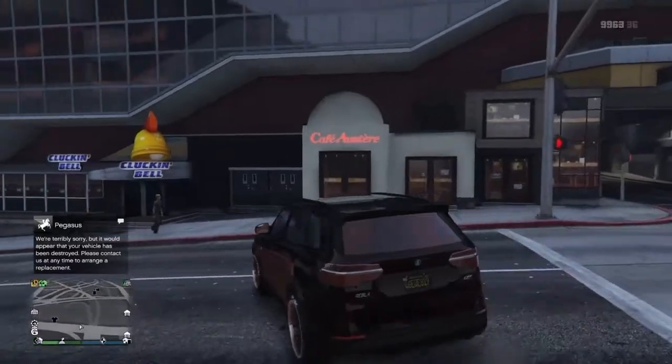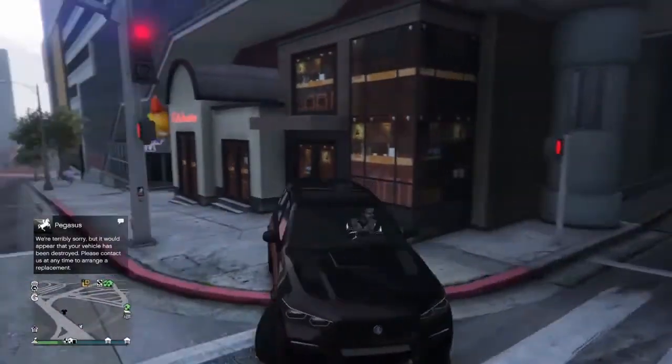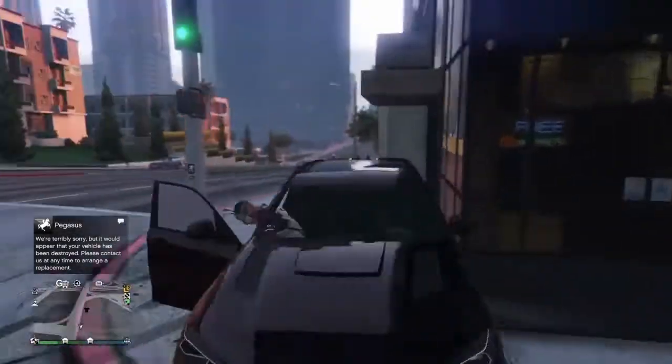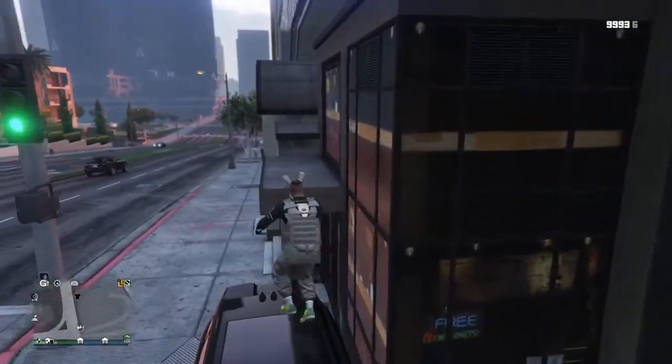So guys, in order to do this glitch make sure you head over to the shopping center near the LS Customs. Once you have done that, just grab a car that you'd like to use. In the gameplay I am using the Rebler GTS but it doesn't matter which one you use. Once you have done that, jump on top of the car and head over to this little ledge right here.